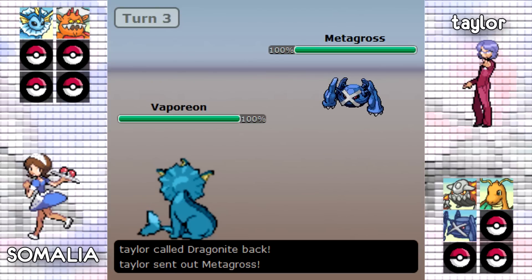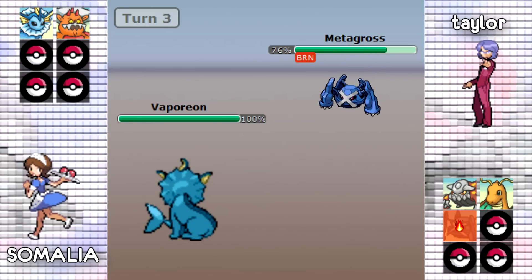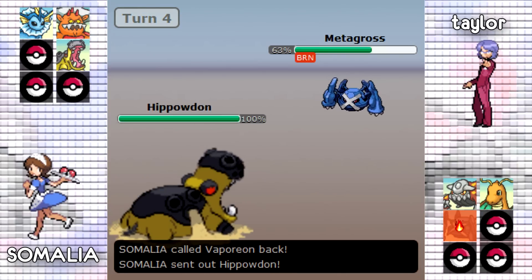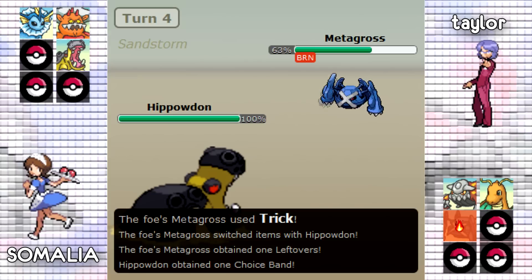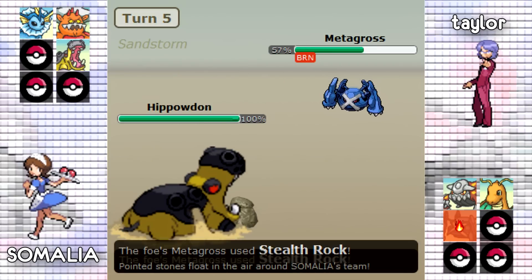Taylor is going to switch out into his Metagross as Vaporeon goes for the Scald and unfortunately does get the burn. Scald isn't like a 3HKO but because it did get this burn on Metagross it is pretty much going to render it useless throughout this entire match. Expecting Somalia to switch, Taylor is going to go for the Trick as Somalia goes out into his Hippowdon, which is good for Taylor because it does cripple a tank, but Metagross is burnt so it won't really be doing anything besides Tricking and setting up Stealth Rocks.